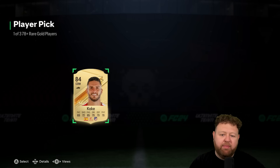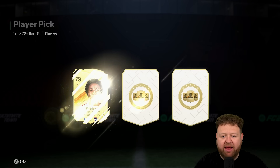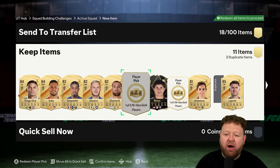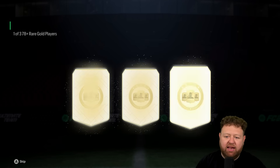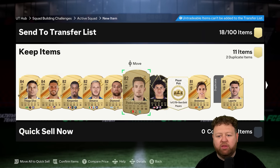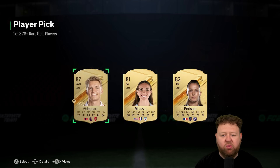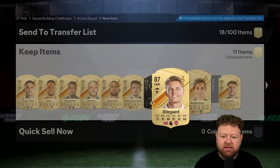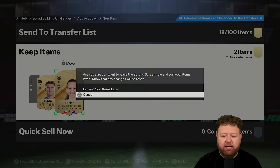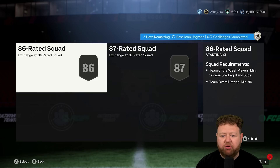We get an 84 there, so you probably think it's going to be lower next time — and we do. DeMarco, 82. I'm going to say higher for the next one — let's get at least an 83, please. No, 82s. And then we'll end on a good note: an 87-rated Odegaard. We get in-forms and a couple of high-rated cards, so we are now ready to go ahead and submit that stuff into the base icon upgrade.